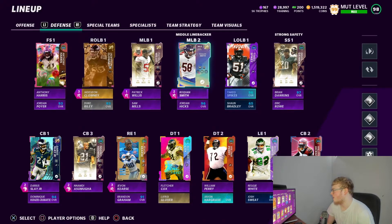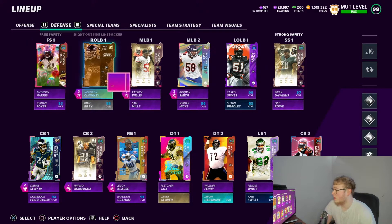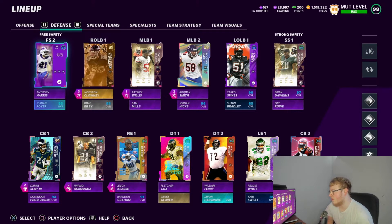Alright, defense! Free safety we got Anthony Harris — he was definitely a really good card. I thought it was gonna be mediocre or subpar, but he ended up being one of my best cards on defense. He balled out. My right outside linebacker, one of my edge rushers, is Jadeveon Clowney — the man gets straight pressure. It was hard for me to give up Derrick Thomas, but I realized we needed more pressure.